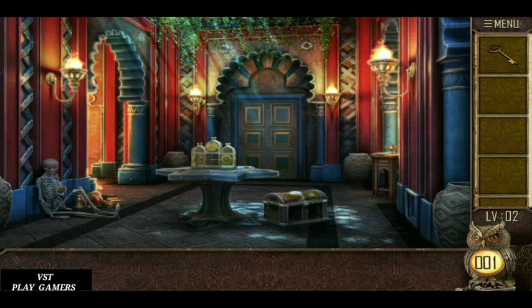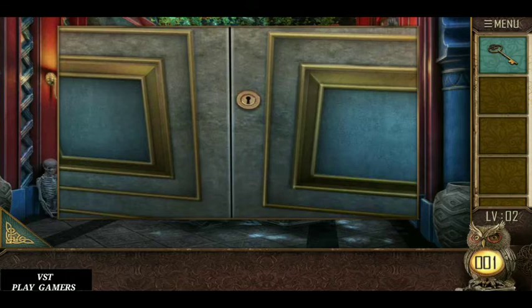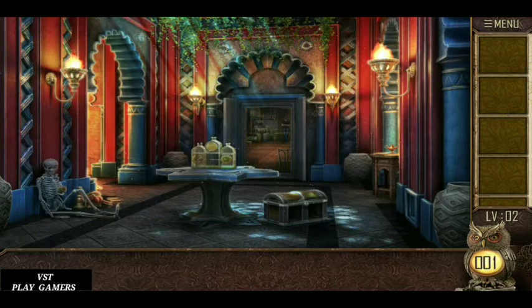Key is here. Use the key. Open the B. Level is completed. Bye friends.